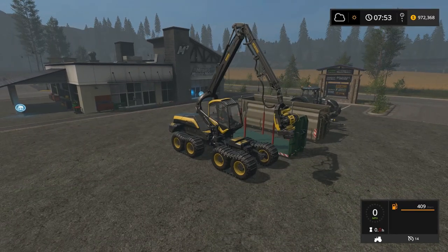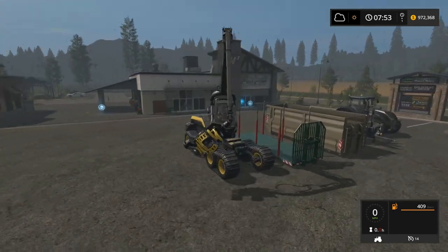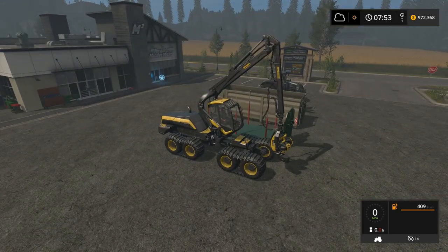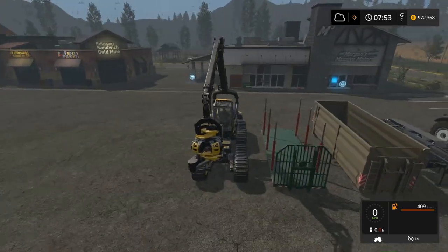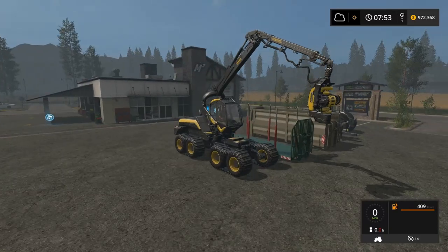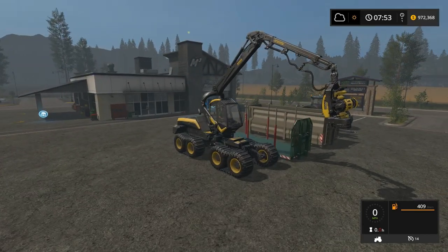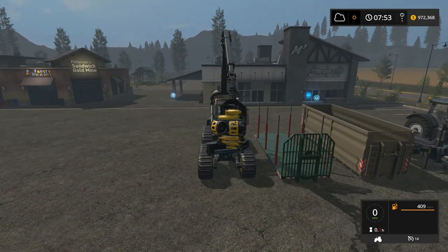So, left mouse up and down, and left mouse side to side - that is quite a fluid attachment there. And then right mouse moves this guy up and down. And then side to side extends the boom. Both mouse buttons - does that do anything? I didn't know I could do that. So both mouse buttons there, that's side to side. Up and down doesn't do anything.